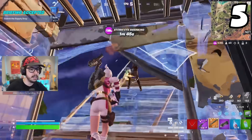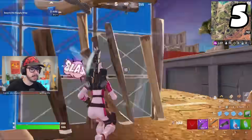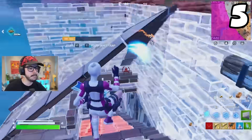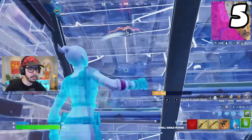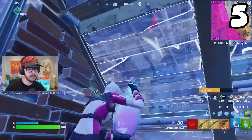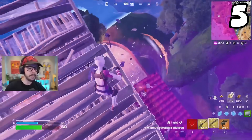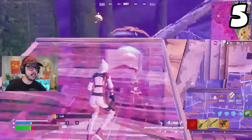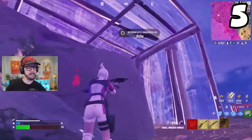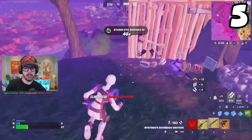I have kind of mixed opinions on this weapon, because the shotgun meta this season seems to be pretty good. They left the Gatekeeper in, and I still prefer the Gatekeeper over the Sovereign. But I definitely prefer the Sovereign over the Hammer Pump Shotgun. Currently, the Sovereign is in that middle area — not the worst shotgun in the game, but not the best. It does decent damage at legendary rarity, doing 101 damage, which is really good. But I prefer the Gatekeeper over the Sovereign Shotgun at this point in the season.